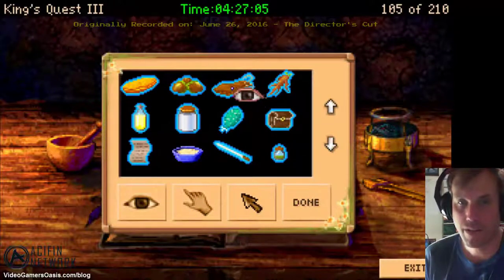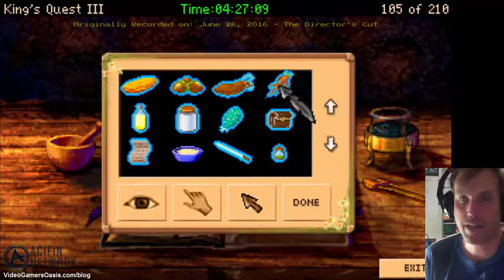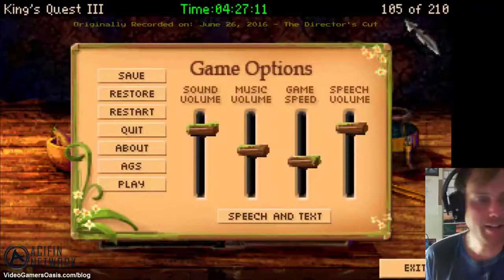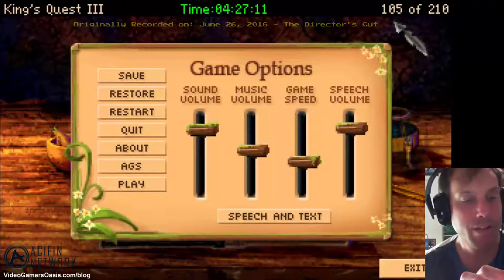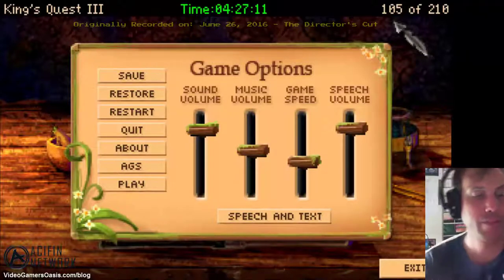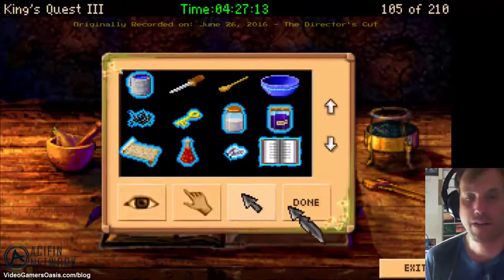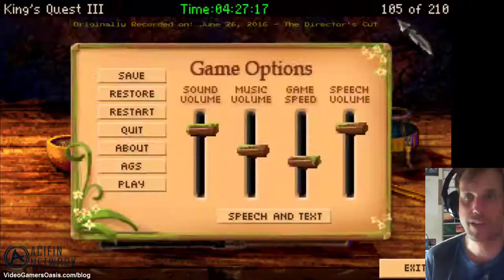The root of the mandrake plant — okay, let's grab that and put it in the mortar. You place the dried mandrake root in the mortar. Now we need to grind it. Use the mixing bowl — switch to the hand cursor. You grind the dried mandrake root into a fine powder. That's good.